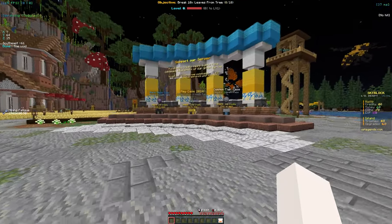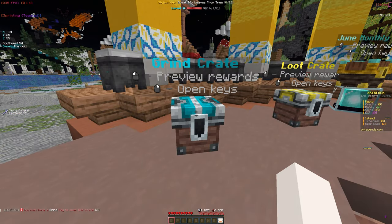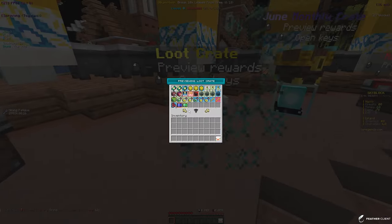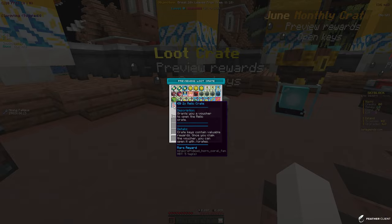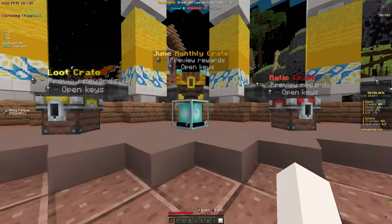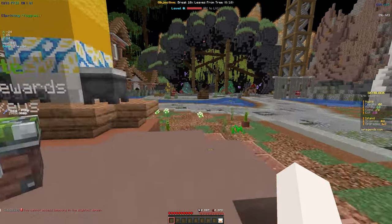Now let's take a look around spawn. Over here are the cosmetic cases, and over here are the actual crates that give you rewards. We have the grind crate which gives money, mob coins, and XP. The loot crate gives a ton of stuff including minions — you can place minions on your island and they'll automatically do tasks for you like farming and grinding. There are also some ranks, sell crates, and if we look at the monthly crate, there's a whole bunch of good stuff you can get. Then there's also the relic crate and vote crate.